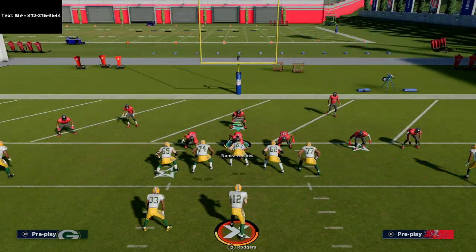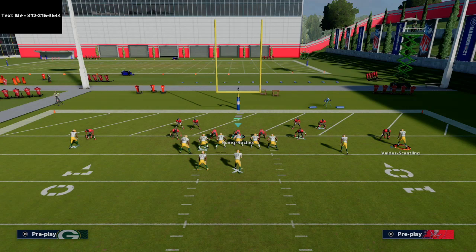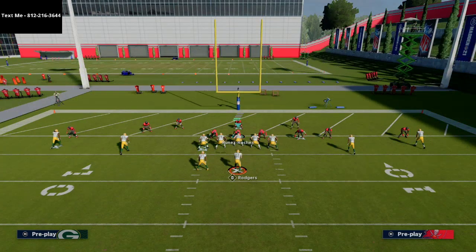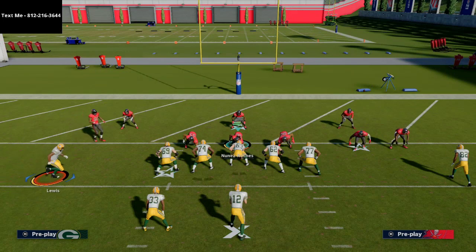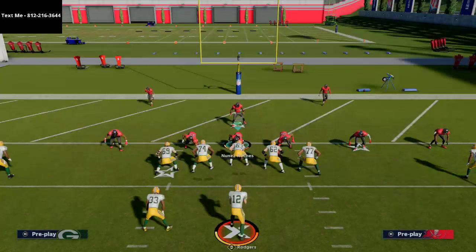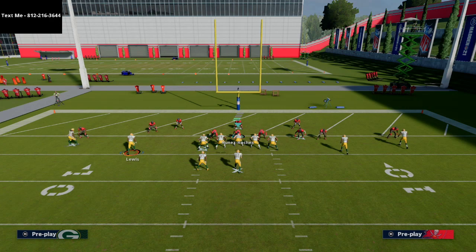The way they have to combat that is they need to go to man-to-man coverage and pass commit their defense. With a pass commit, the defense rallies to him and we won't be able to hit that route as easily. The other option they have is to play hard flats on the outside — and that's actually what we want them to do, because it opens everything else up for the second play. Hard flats out of Cover 3 without a pass commit won't do much, and it also opens up running lanes for your quarterback.